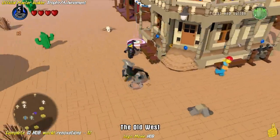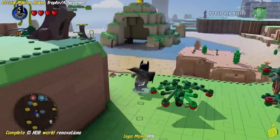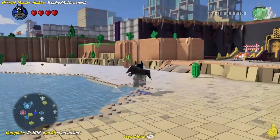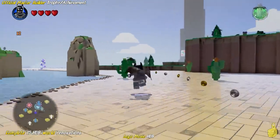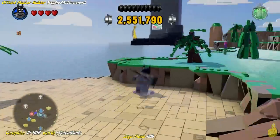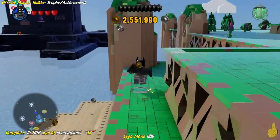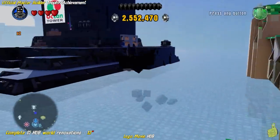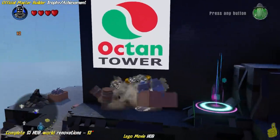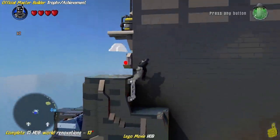Last but not least, there is one more in this area but you actually require a character outside of the starter pack. We're going to target the available character. There are two ways you can do this: you can make your way up the side of the Octan Tower using somebody who can hack a computer terminal, or you can use a flying character. The easiest way is just to pull out a flying character — whether it's Wonder Woman or the Wicked Witch, there are a couple of options.